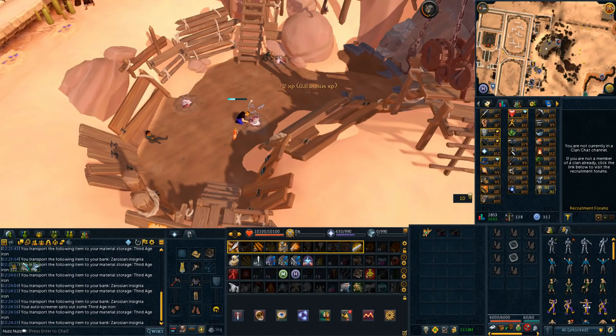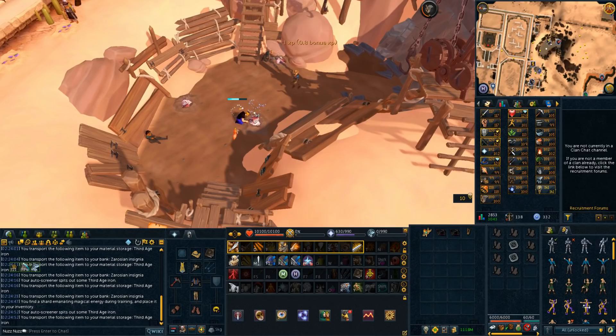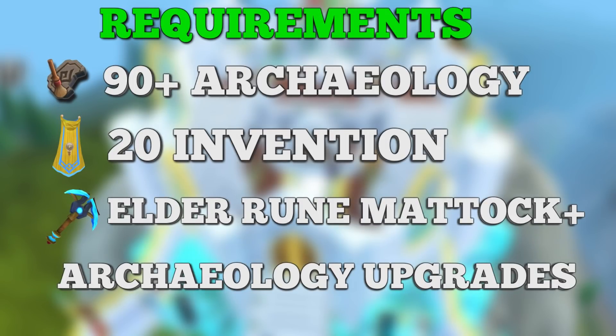The first method we are going to be doing is excavating artifacts, disassembling them to turn them into historic and classic components, and finally making those into crates and selling for profit on the GE. For this method you will only need level 5 archaeology, but to make this any good you will want at least level 80 to 90. You'll also need level 20 invention. This method gets better based on the archaeology gear and upgrades you have, so the higher archaeology level you are and the more upgrades you have, the better this method will be.